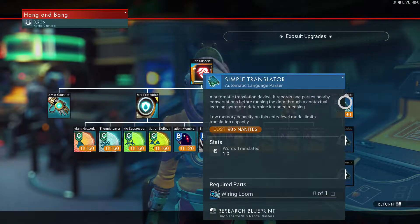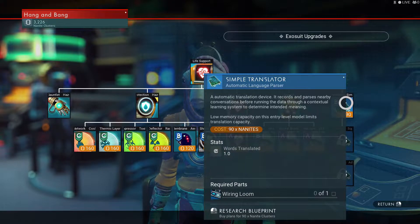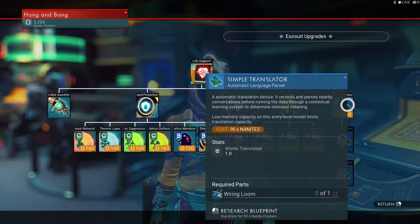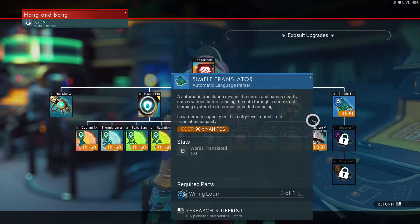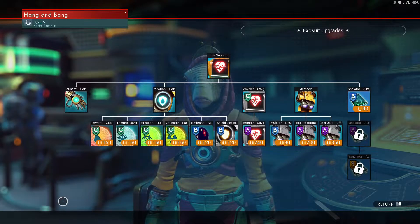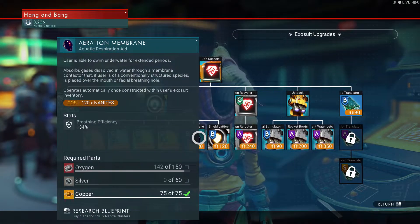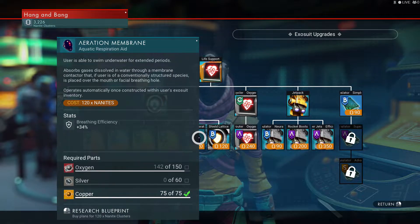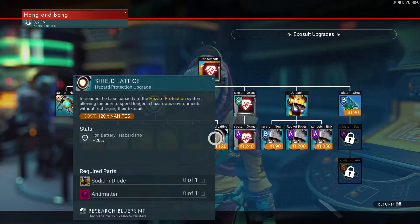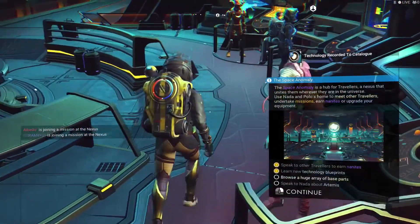Translator — an automatic translator device that records phrases in conversations before running the data through a contextual learning system. Low memory capacity on this entity limits translation capacity. I'm not sure about rocket boost. What's this? User able to swim underwater for extended periods — we're definitely going to need this, let's get that. Those are two things we'll get right now.